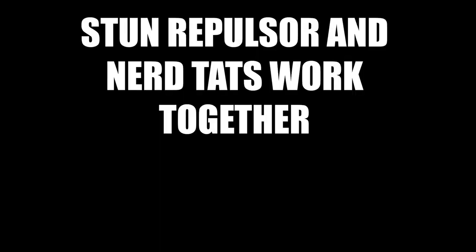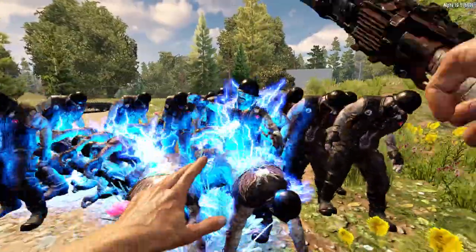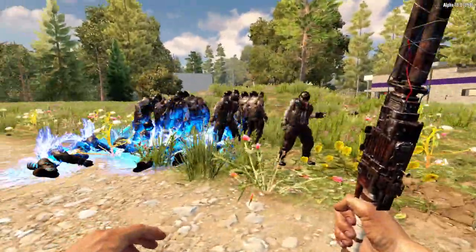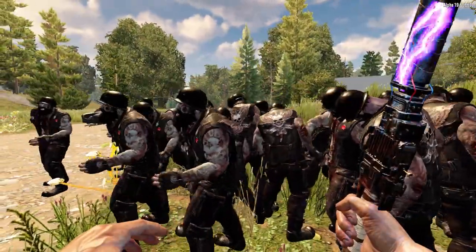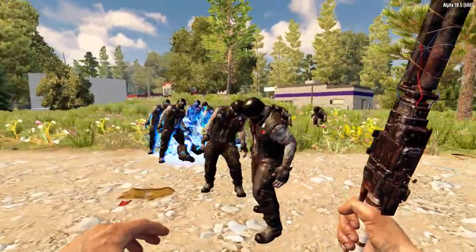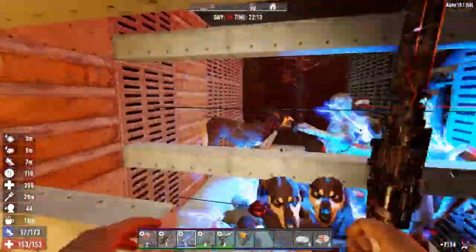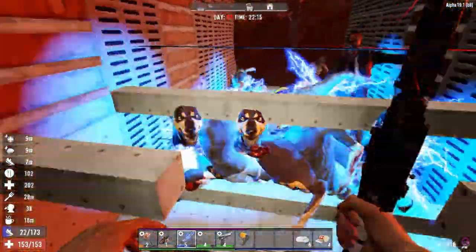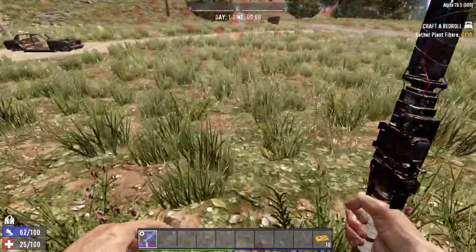But guess what? Stun repulsor and nerd tats work together. So if you have a stun repulsor mod and you have consumed some nerd tats, you can send groups of zombies flying on that charged hit. If you find yourself out late at night with a wandering horde sprinting at you, or in a quest with a ton of zombies closing in, this combination can send a large group of zombies flying away while you get yourself to safety — or compose yourself to go back in and finish the job. This effect is so potent I even designed a horde base around it — we were sending zeds flying all night and defeated a horde using nothing but this weapon and its added buffs. Oh, and one small thing: the stun lock works on bears, so you can do this to a zombie bear. I wouldn't feel too confident doing that with a wooden club.